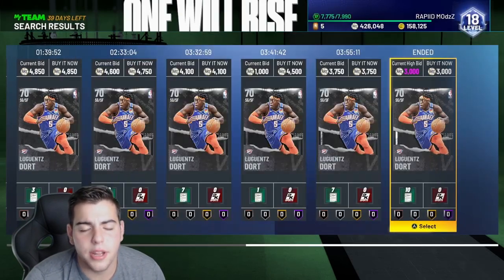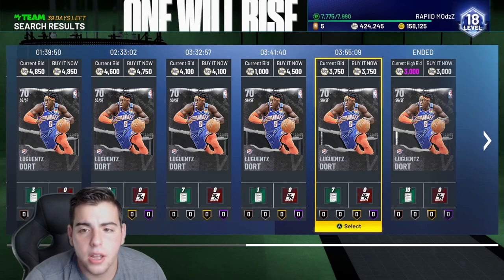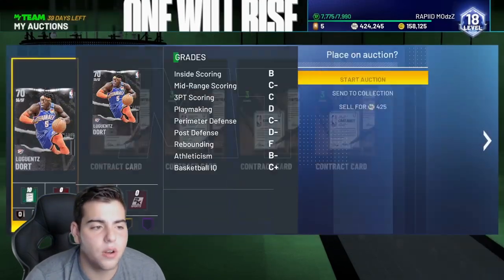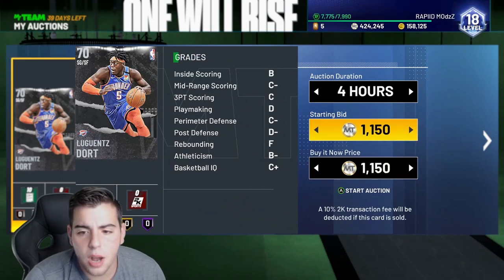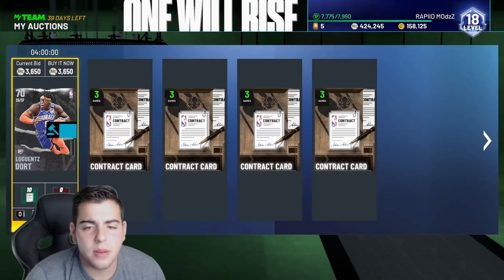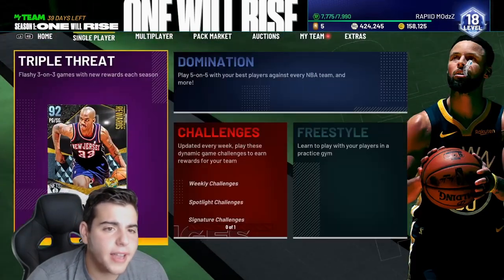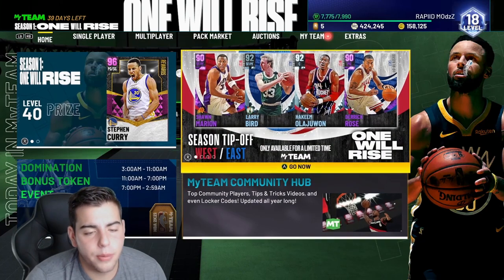One of the best — here it is. The first snipe of the day. Dort is going for a whopping 3,700 MT. He pops up all the time. That was a little snipe, but we're going to make a solid amount of MT — about 400 MT clean right there after the reduction and whatnot. I wish there was no reduction.